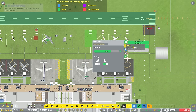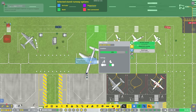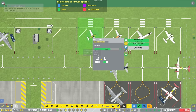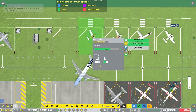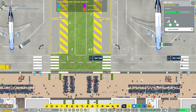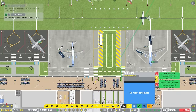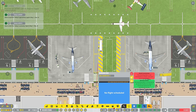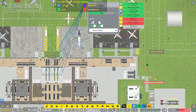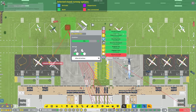There we go, so that's mine now. All I need to do is connect you to that stand and connect you to that stand as well. Similar story over here - connect this guy to that stand, connect this guy to that stand. These guys probably also need to be baggage handled while we're here. So connect those out and do the service car stops.